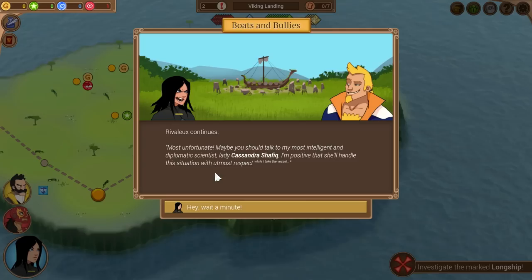Rivolo says it's most unfortunate and suggests we talk to his scientist, Lady Cassandra Shafiq, who will handle the situation with utmost respect. He's trying to steal the Viking ship — and this is actually randomly generated. He has two adventures with him and this fight is different every time. His chest hair is just wild — if I had chest hair in a solid mass like that I'd wear V-necks all the time too.